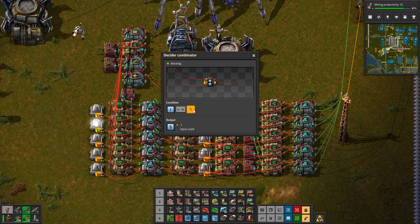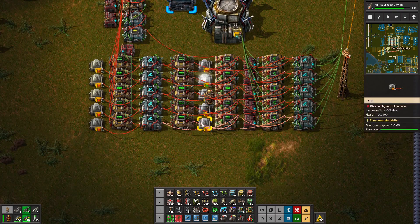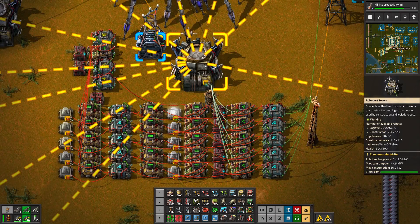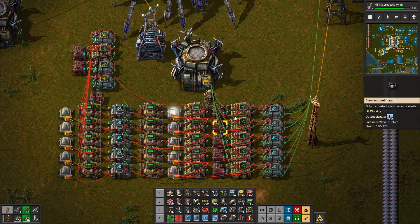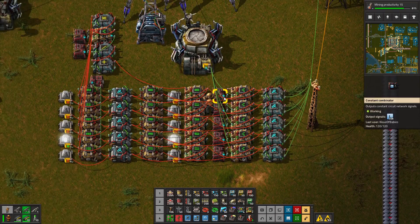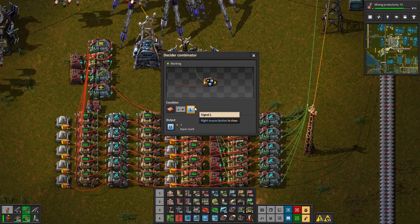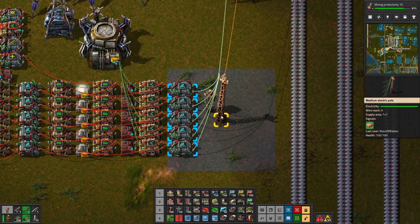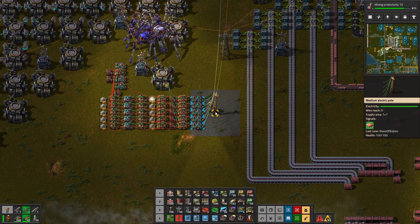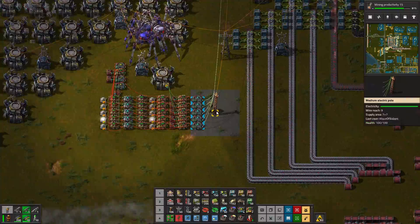We've got a thing here that says if index equals one, output S for selected — same for I equals three, four, five: select the row. And then we check against the logistics network if an item is below a limit specified in this constant combinator. So if this is selected and it is under this limit, then we output that value into the network, which then gets broadcasted to every single filter inserter in here.